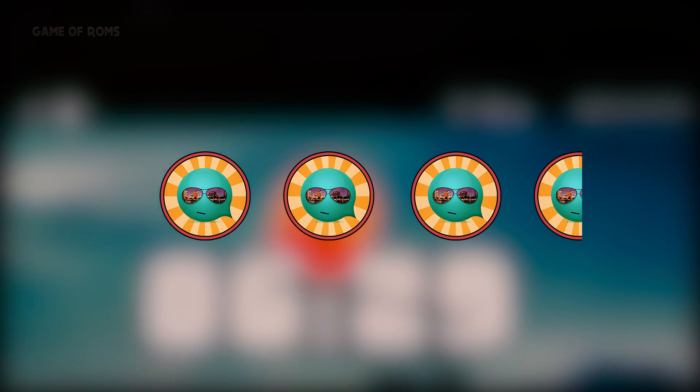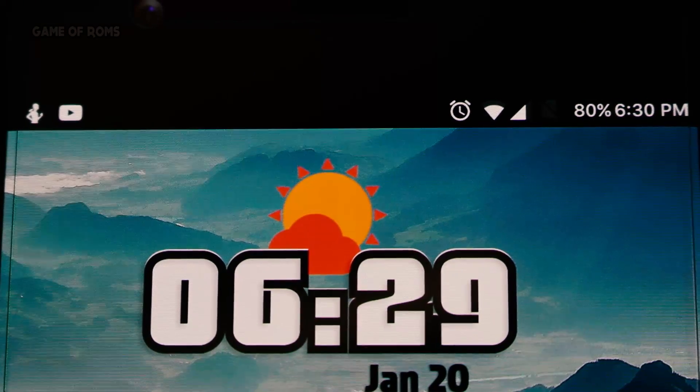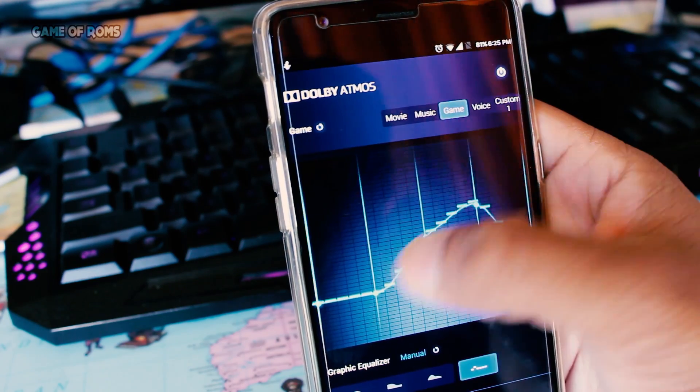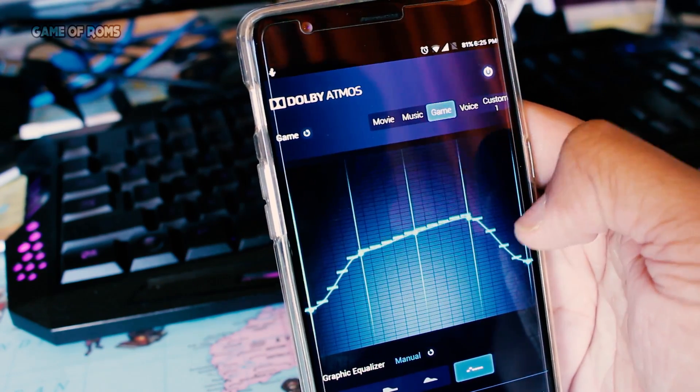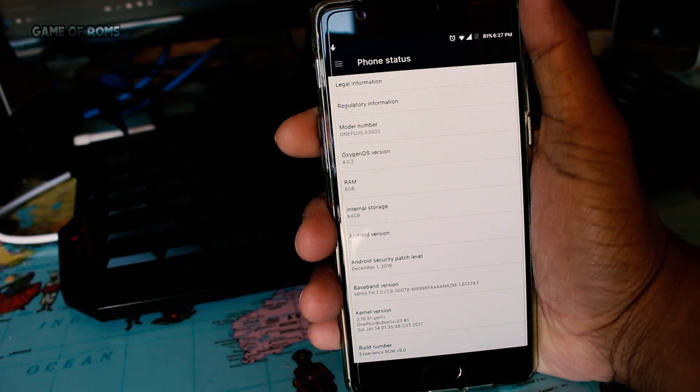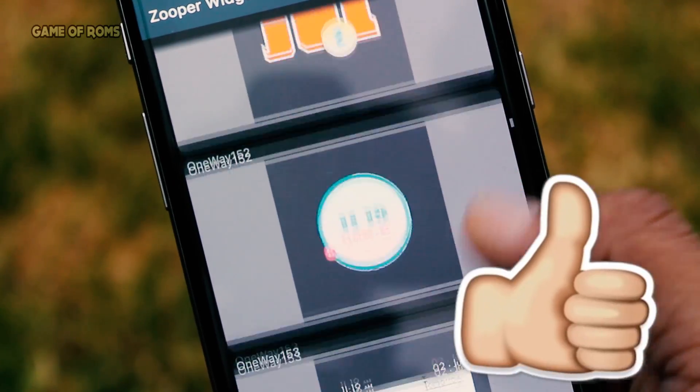If you are on some CM-based ROM, you should definitely check this one out. I will put the link in the description. You don't need to flash GApps separately, but the ROM size itself is big — it's 1.3 GB.